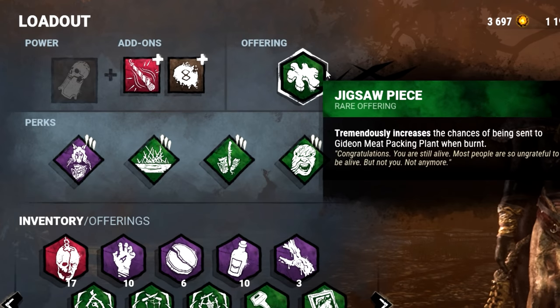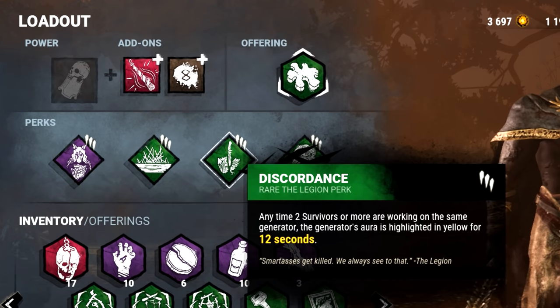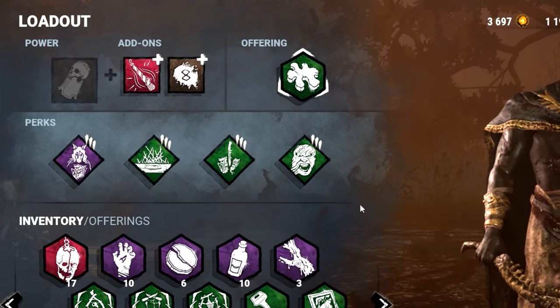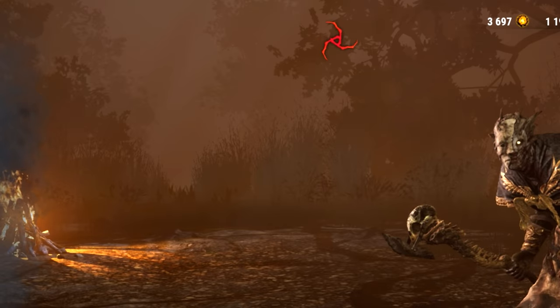To combo with this, we're going to attempt to go to the Jigsaw map. We're going to use Enduring and Spirit Fury, Surveillance and Discordance, because we really need to know where survivors are at all times. Hopefully the map means they won't know I'm sneaking up on them, and then we're going to pop out and smack them in the head.